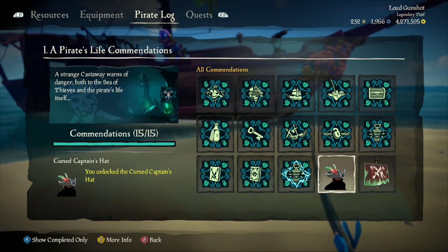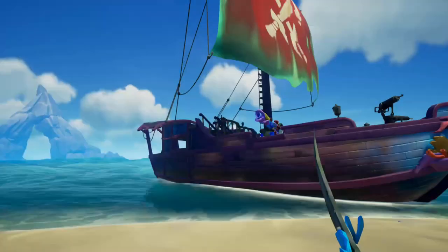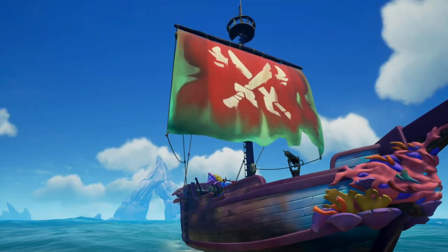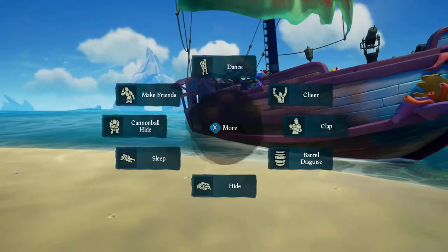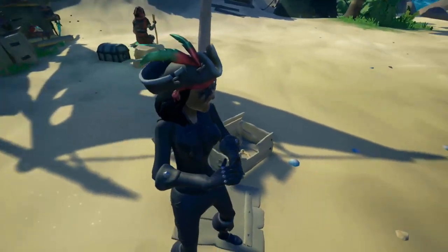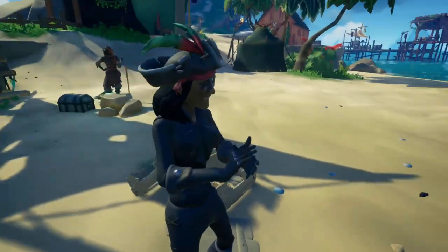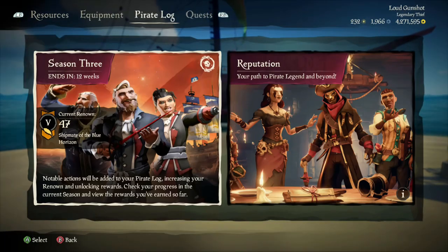We have the Cursed Captain's Hat and the Cursed Captain's Sails. This is what the sails look like right here. Not going to lie, they do look pretty dumb. The Cursed Captain's Sails, and this is the Cursed Captain's Hat. I also don't really like the red and the green colors. Not very cool, but it's whatever.